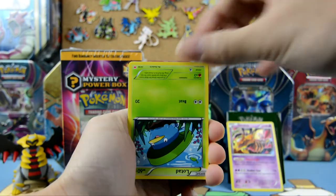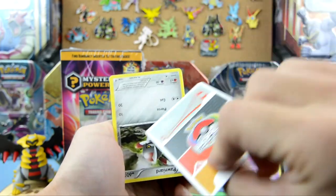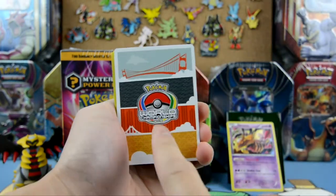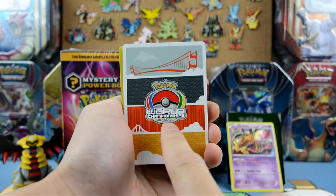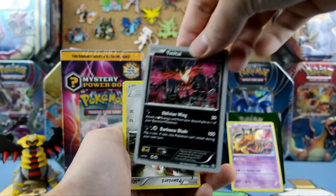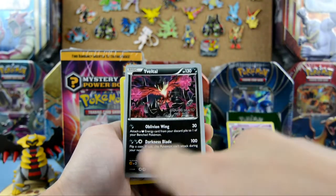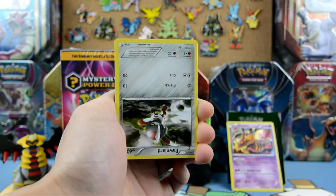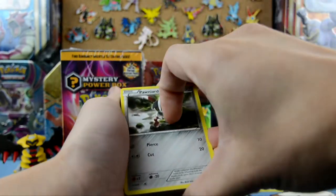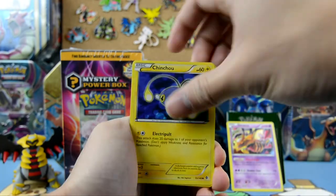Yeah, that's the World Championship 2016 San Francisco — that's what it's from. We got a Vileplume from Shawn's deck. We got a Poniard, energy card, Diglett, energy card, Chinchow.